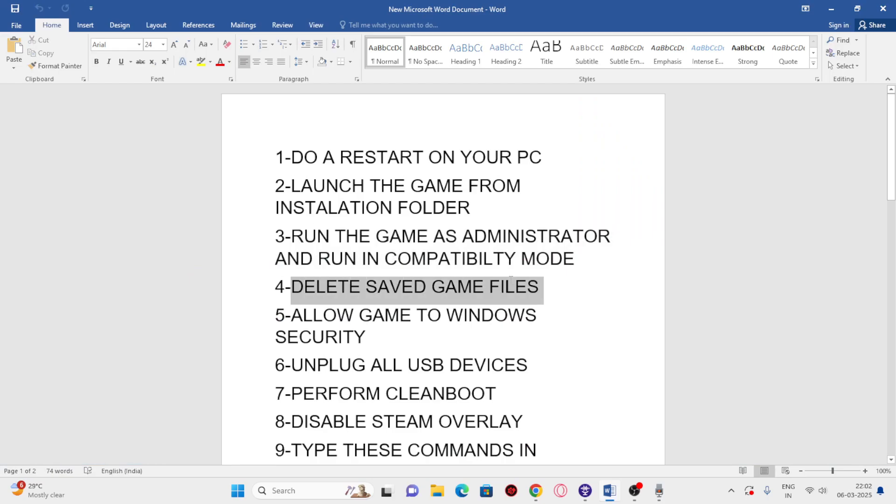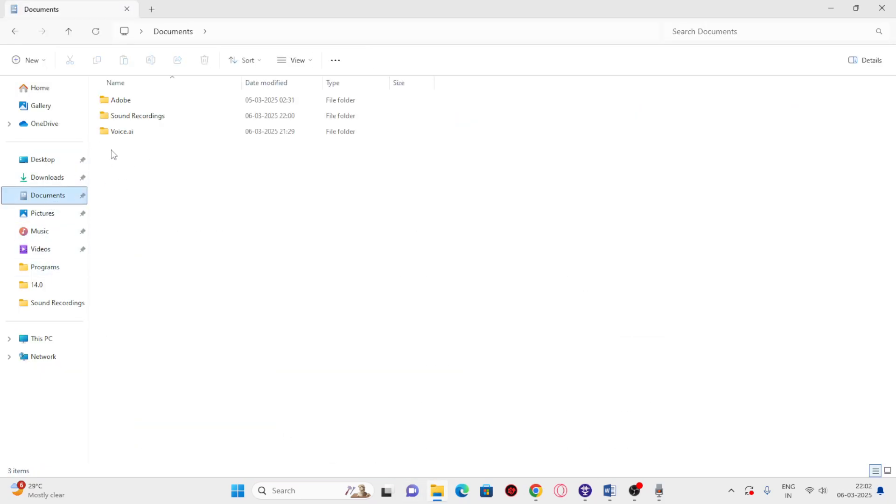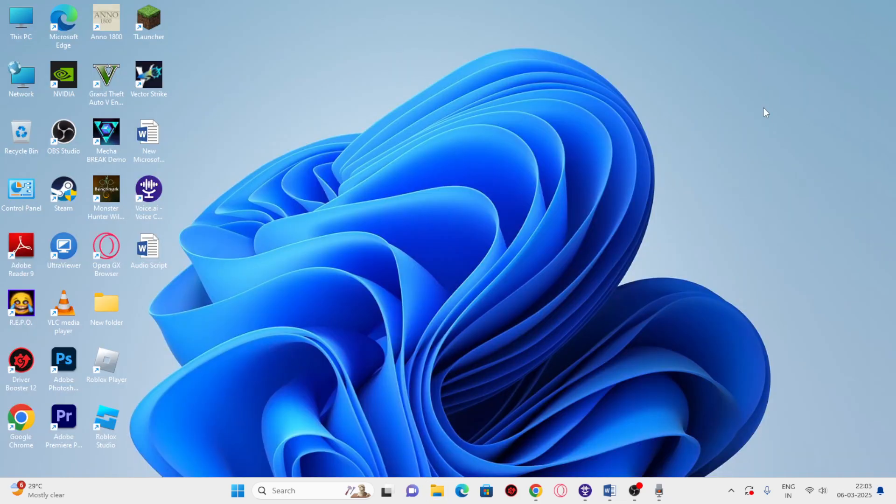Next, we need to delete the saved game file. Open File Explorer and go to the Documents folder. You should have a folder named 'My Games' — inside it you'll find a separate folder for Grand Theft Auto 5 Enhanced. Delete that folder. Keep in mind that doing this will cause you to lose all your game progress. After that, close this and try launching the game.